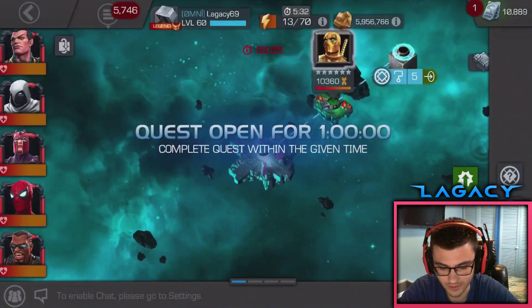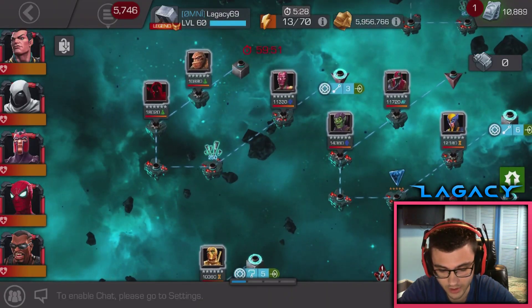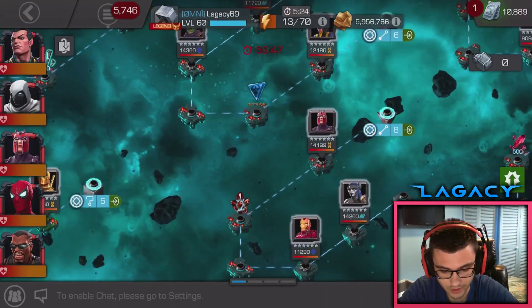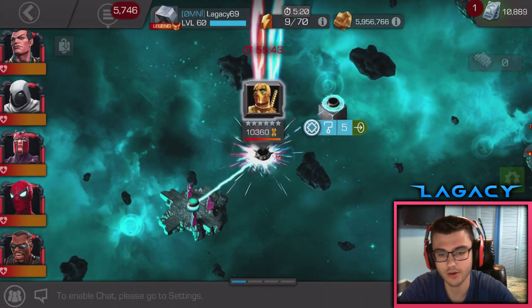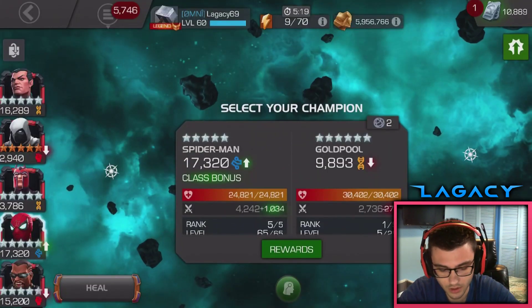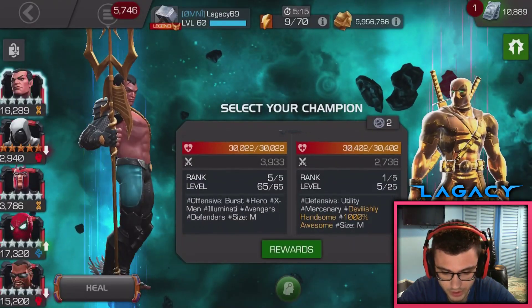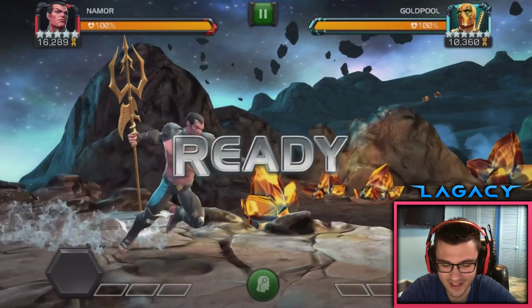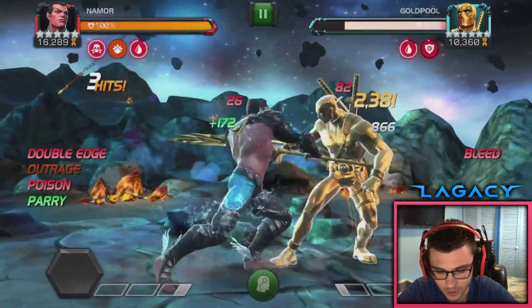Let's go — what do we got? Please not a mutant awakening gem — a tech one, okay, that'd be really good. Let's do the fight and then we'll talk about what we want more. I didn't see the six stones, I'll check that out after as well. Alright, Namor vs. Goldpool, let's mess this dude up. I kind of forget Namor's abilities since I made that video on him, but I'll remember once I start playing again.